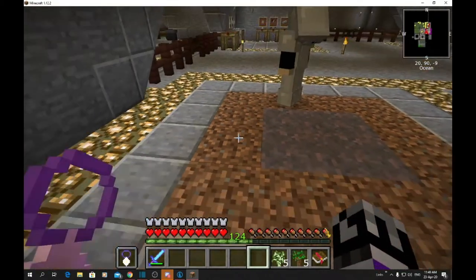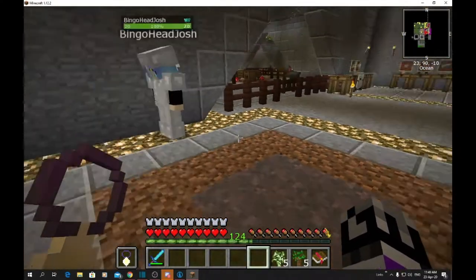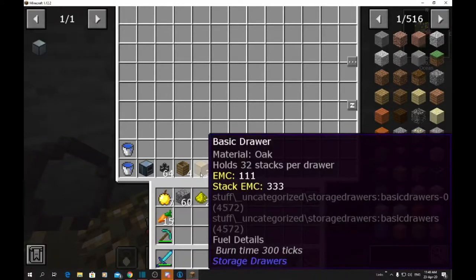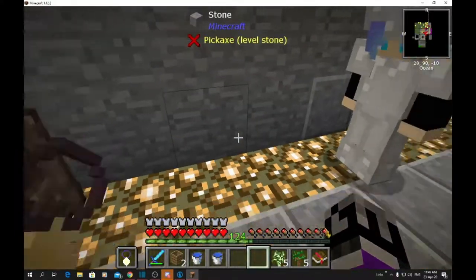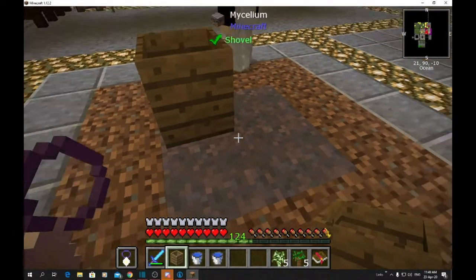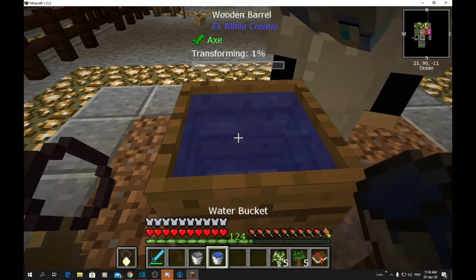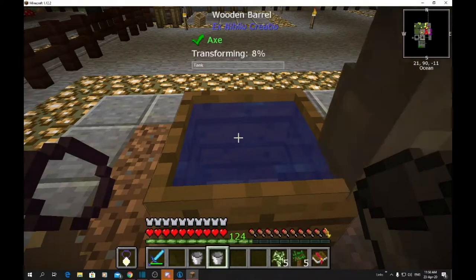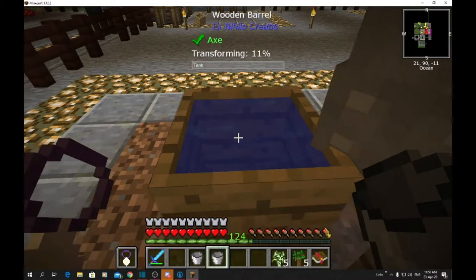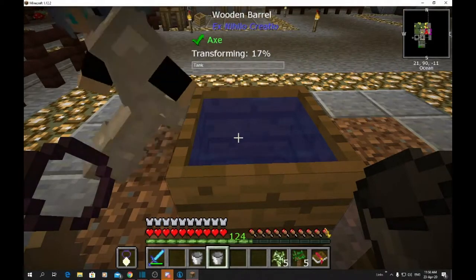Leave this here and in time it will infect the whole area. To make witch water it's quite simple and easy. Get your barrel and stick it on the mycelium. If you put water in here you will slowly see it starting to transform — it starts to get darker and eventually it will end up almost a purple colour — and that will be your witch water. Making witch water is one of the tasks on your quest.